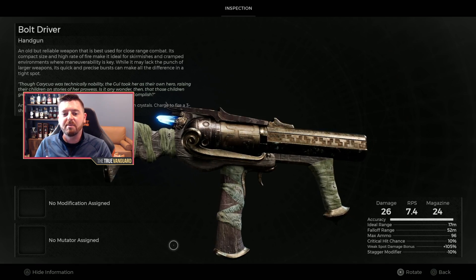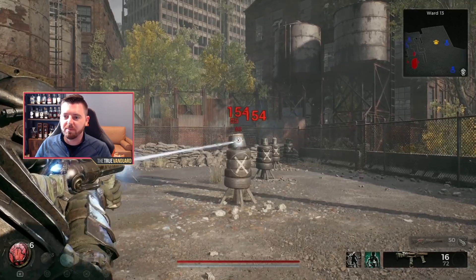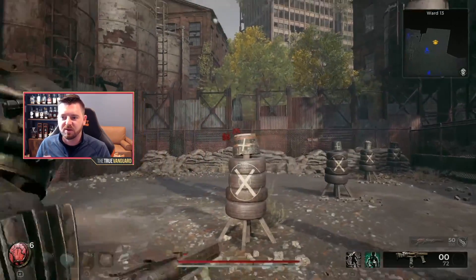This is the Bolt Driver. If you want to get it, I'm going to teach you how. The Bolt Driver is a pretty cool little handgun — you charge it up and it releases a quick burst. It's really good in CQC, does big crit damage, and it can take any weapon mods because it doesn't come with its own custom mod.